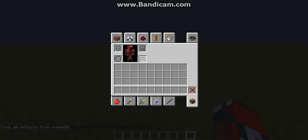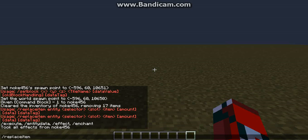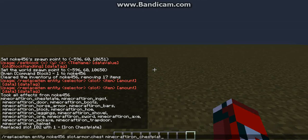So as you can see, I'm wearing nothing. If I use replace item and then it's going to ask us for the entity — let's do entity. For the selector, I'm going to be using myself, it's just easier. And then slot. So there are lots of slots. I'm going to be showing you the armor ones. If I do armor dot chest, and then put in the item — minecraft iron chestplate — as you can see, it's giving me an iron chestplate. I was now wearing an iron chestplate.